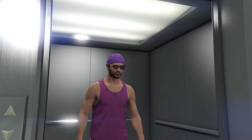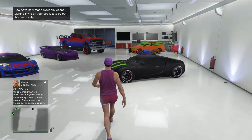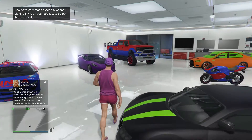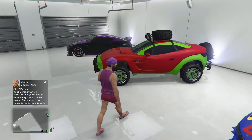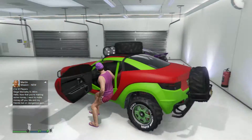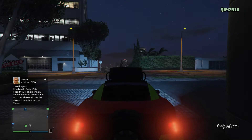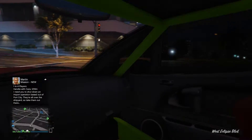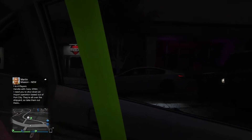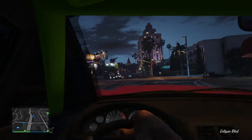I have a total of three apartments — hopefully you guys enjoy them. In my crib I've got my Adder, a bike, my Karuma, my big Vapid, my Comet, my Dinka, and then my Brawler right here. We'll take my Brawler and then the free car. I was just in first person — this is kind of what it looks like in first person; a lot of you might have seen it, a lot might not have.